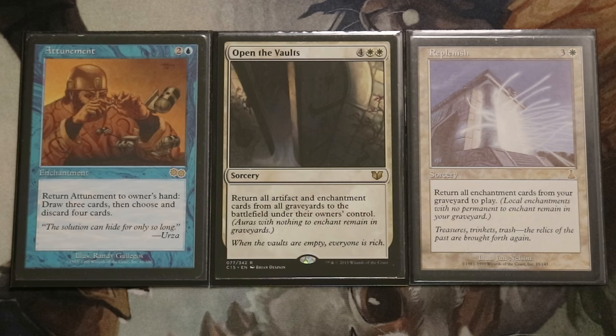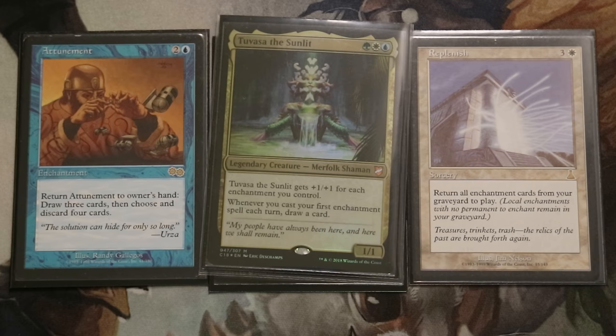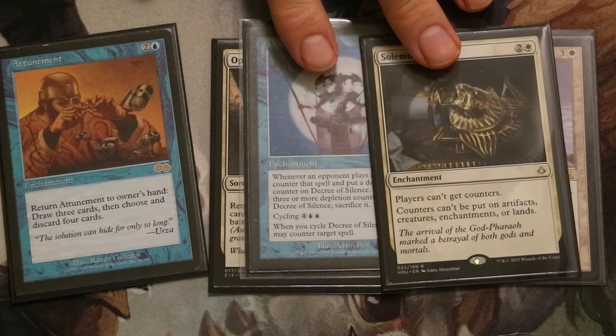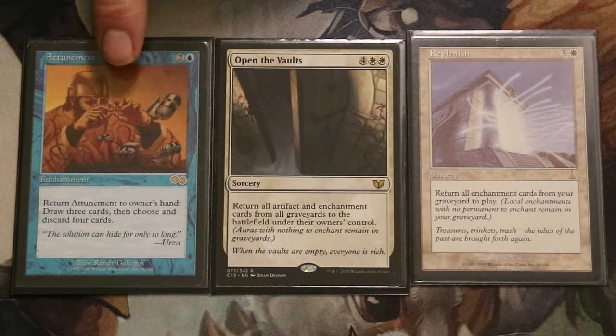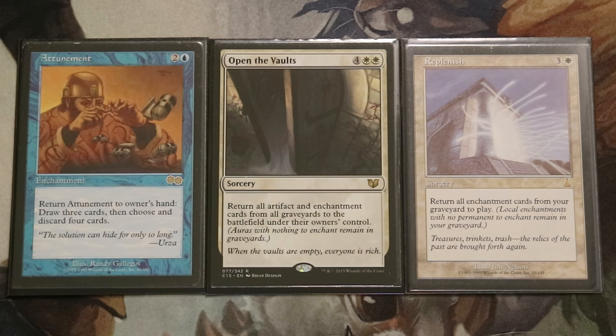Here I have Attunement, Open the Vaults, and Replenish. Cast Attunement — because of your enchantress commander you'll also draw a card. Activate Attunement's ability by returning it to your hand, draw three cards, then discard four. With Tuvasa the Sunlit, it becomes draw four and discard four. Draw and discard until you've found Solemnity and Decree of Silence, then simply discard them to your graveyard. Then find Open the Vaults or Replenish and cast it to put all your enchantments into play from the graveyard. This is a solid pathway to assemble any enchantment or artifact combo.